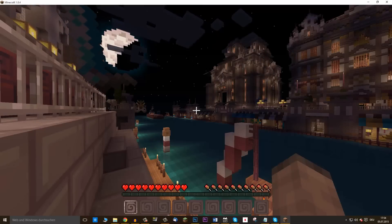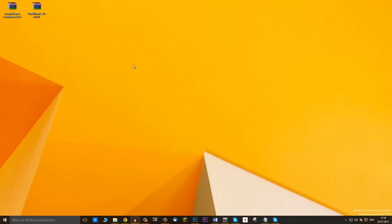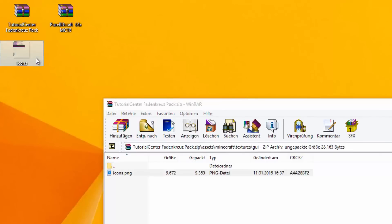But how does it work? Let's look at this new resource pack. You can download the pack with a link from the description of this video. If you open it with WinRAR or similar, you can go into the Assets/Minecraft/Textures/GUI folder and you'll find the icons.png file in there.